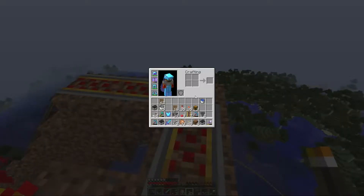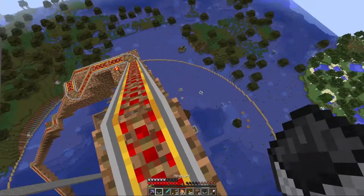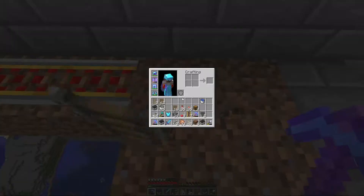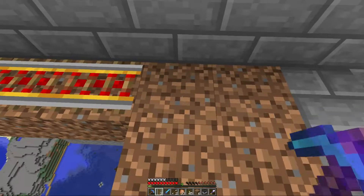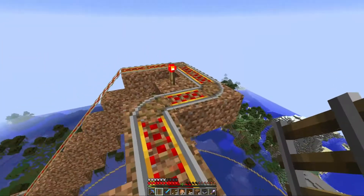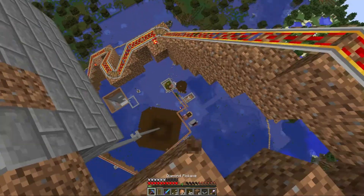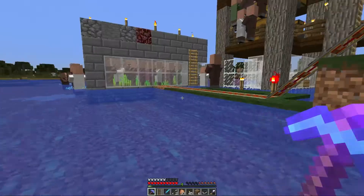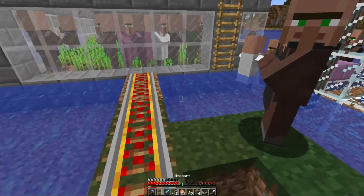Whenever I'm AFK over at the witch farm, I will get enough loot from these farms. Let's switch the rails around there now so that they will go into here. Like so - there we go. This is gonna be functioning perfectly for me. And hey, look at that - who are you? You are an armor stand.